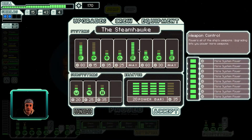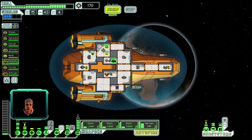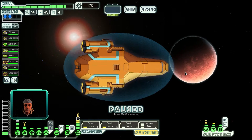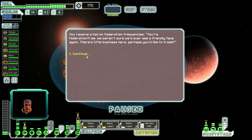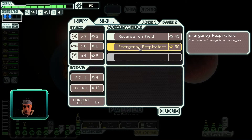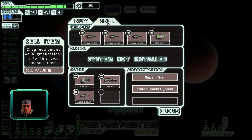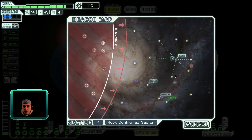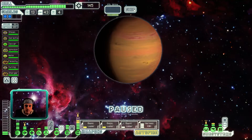You can upgrade your medbay so that it heals faster, but it's not really a worthwhile investment — you can get alternatives that'll heal you faster than the medbay anyway. We'll go ahead and hit up this store and see what they have — I've got 170 in my possession. A hail on Federation frequency — they weren't sure they'd ever see a friendly face again. We do have a heal bomb we can pawn off. Looking at the inventory — a reverse ion field is good. I think we'll take that, and if we have to pawn it in just a moment, that's fine too. Then we'll keep moving on to the other store.